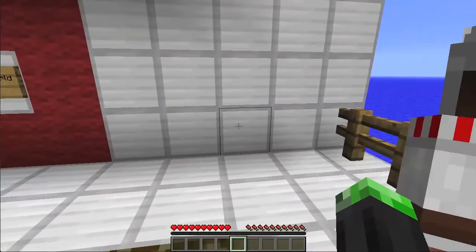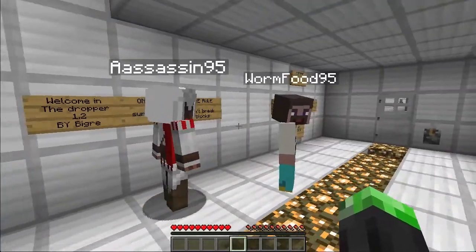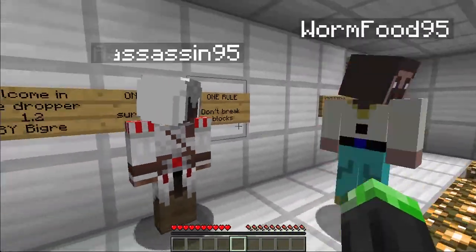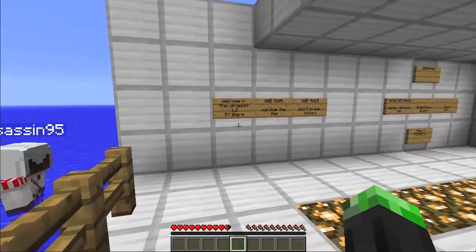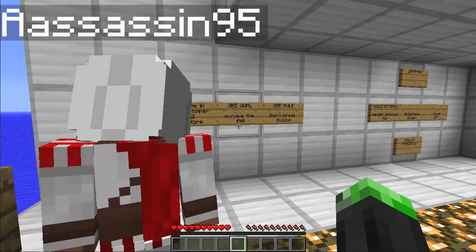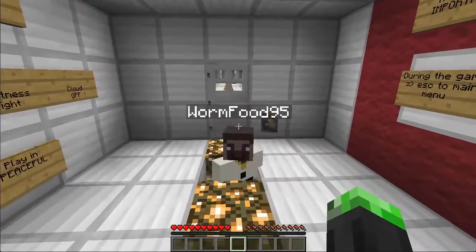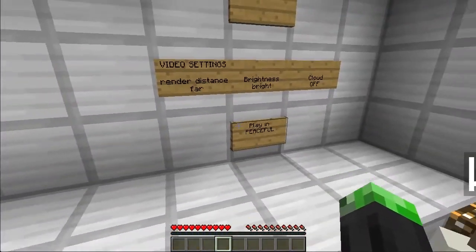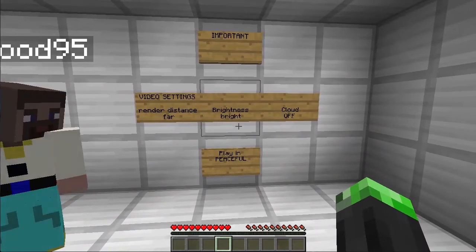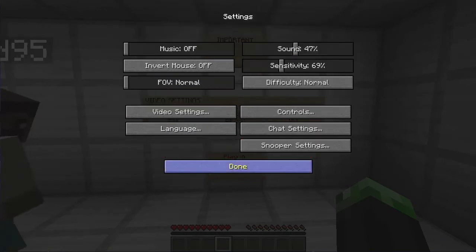Hello YouTube, Team Hero fans! My name is Matt, and I'm here with Alex, who is recording right now, and Sam. We are playing the Dropper map 1.2 by Big Rhi. The goal of this map is to survive the fall, and the only rule is to not break blocks. Shall we get going? That was such a fantastic description. Made me feel enlightened.